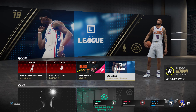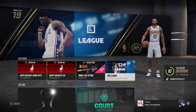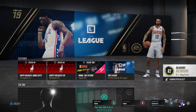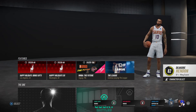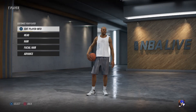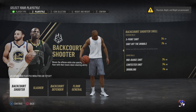Alright, Draseki back with another video. Today what we're getting into is we're actually gonna go over the bills. We're gonna go over a specific bill — the backcourt shooter. I got my wing score on showcase, so let's go in here and look at the guard builds. We're gonna go backcourt shooter, so the backcourt shooter.